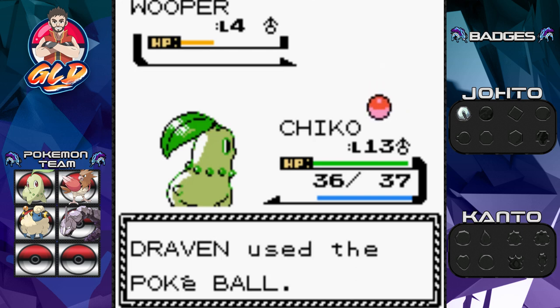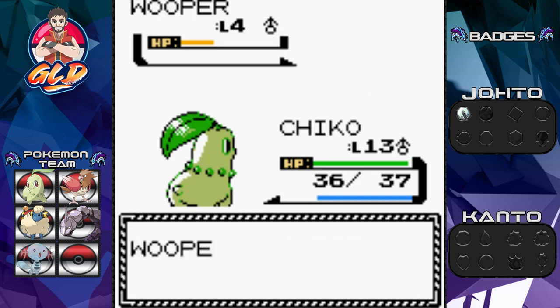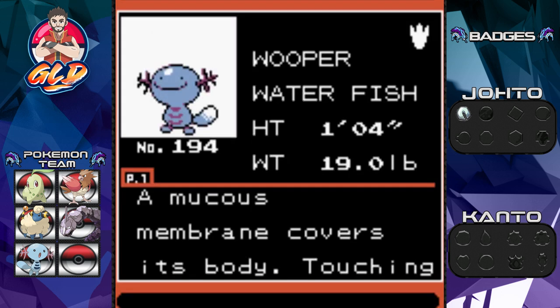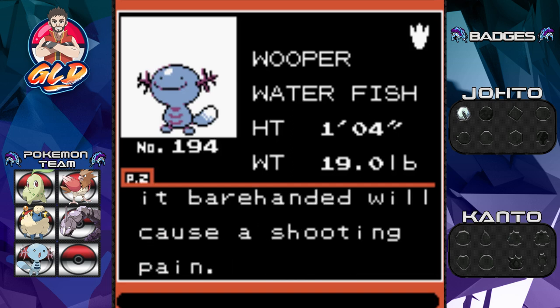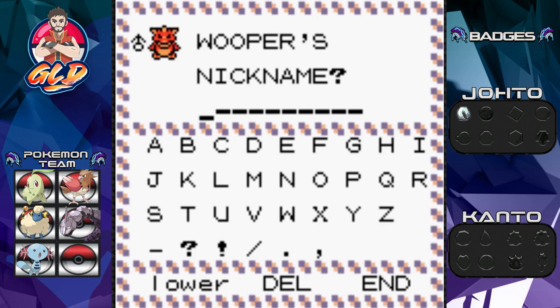We're going to capture this guy to even the playing field a little bit, because we have two other Pokémon on our team that were traded, and we don't want them growing too quickly right now due to the badge limitations — they won't listen to us. Wooper's Pokédex entry: 'A mucus membrane covers its body; touching it barehanded will cause shooting pain.' Kind of like poison. We'll give it a nickname — say hello to Lucky!